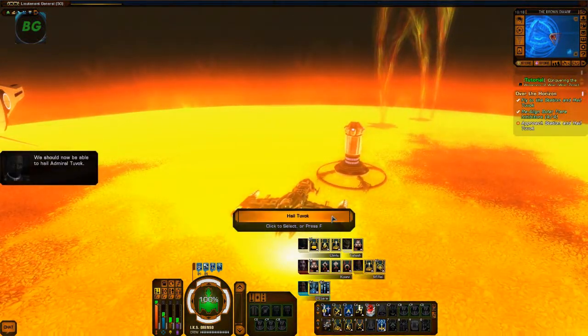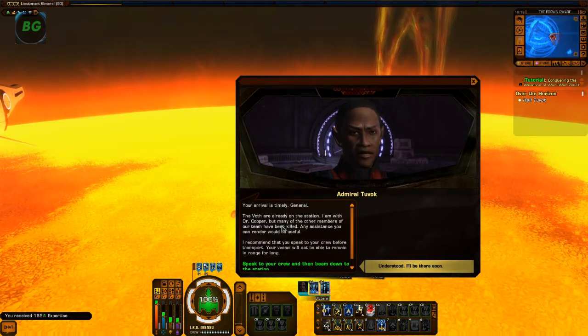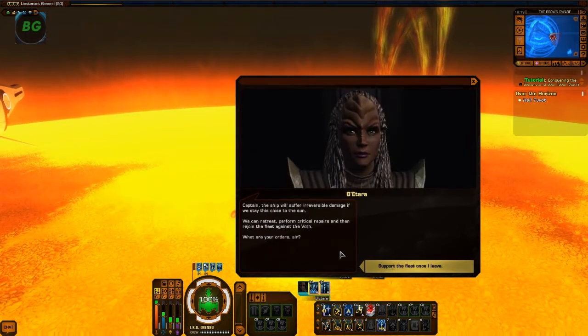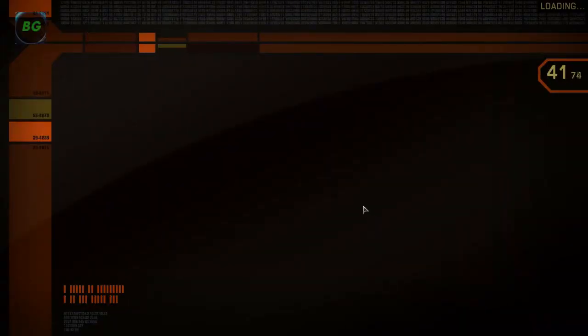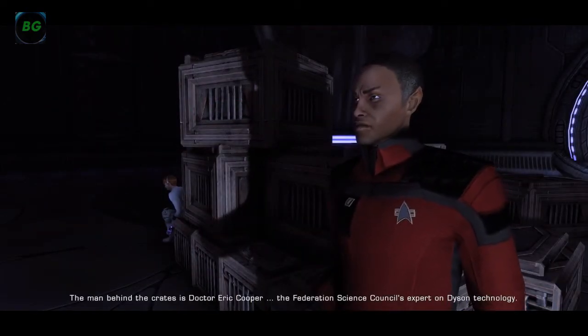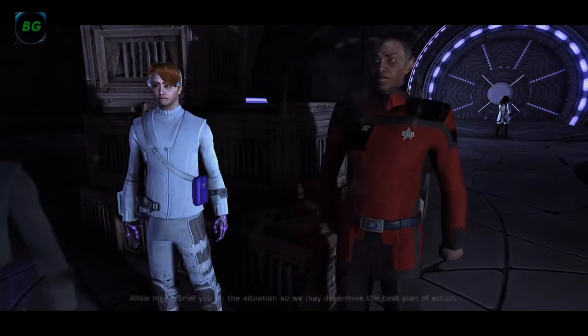Finally we're able to hail Admiral Tuvok. I'm beaming in and the rest of my crew is going to support the fleet and fight. Let's go to the last one. I am Admiral Tuvok — the man behind the crates is Dr. Eric Cooper. Tuvok, finally! I already don't like this guy.